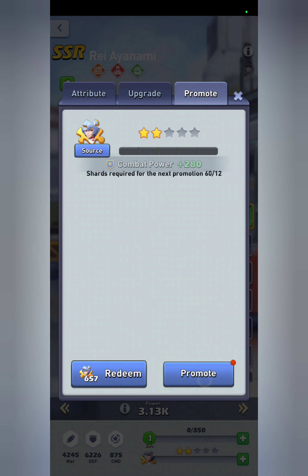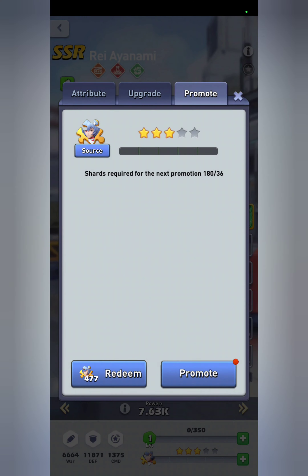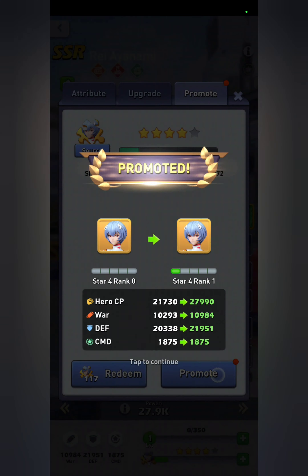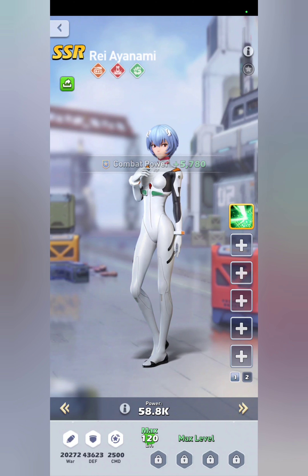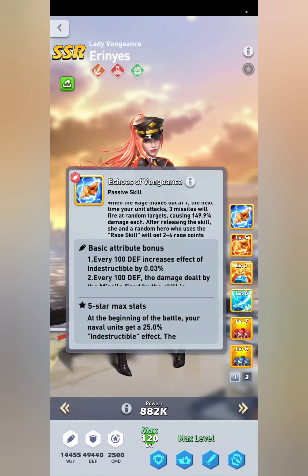I'm going to level her up and insert her into my navy because I see her as an excellent pair with Aaron. Currently I still have Bilos in my march — she's not really a straight-up replacement for Bilos — but I'm also leveling up Shinji because I think I can replace both Bilos and a previous hero with these two. Now that she's level 120 and five star, let's talk about the rage synergy.